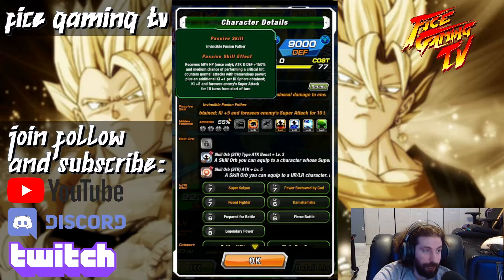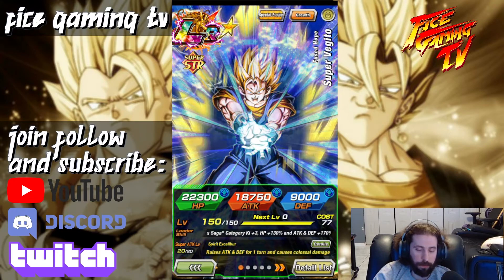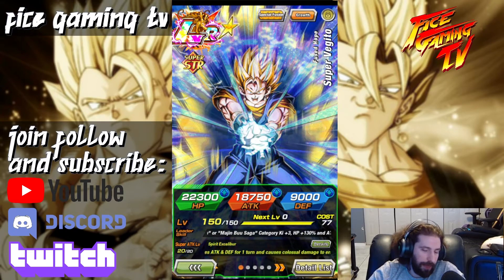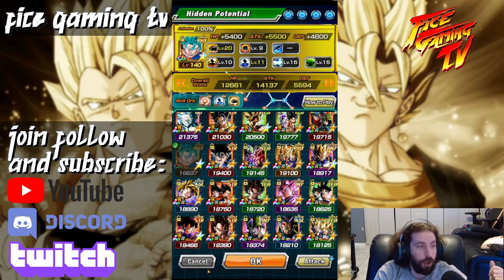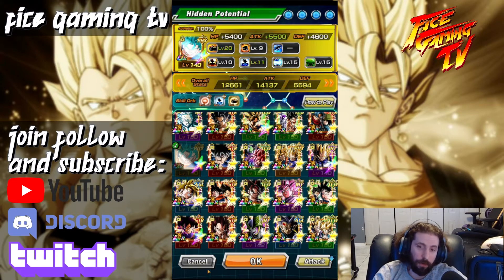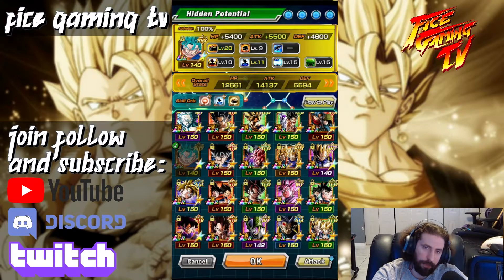It says 'medium chance of performing a critical hit, counters normal attacks with tremendous power' — same thing as the Physical character. So you're going to want to stack crit because once this person transforms, he crits really well. I hope this gave you a lot of insight on the thought process — what to do, what reverse Dokkan awakening is, why you need to do it, what a regular path unlock is, and all these things. Leave any questions in the comments below.